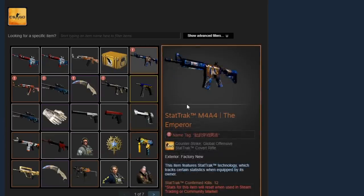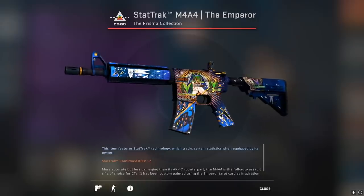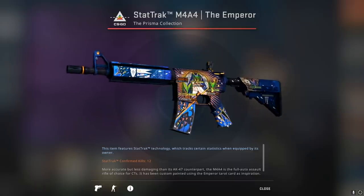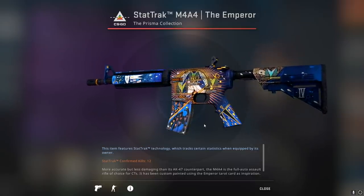Now we move on to the Katowice crafts. Here we have an M4A4 Emperor StatTrak Factory New with four Clan Mystique holo Katowice 2014 stickers, each going for around $4,000 — so that's $16,000 to craft this combo right here, although it does look pretty good.